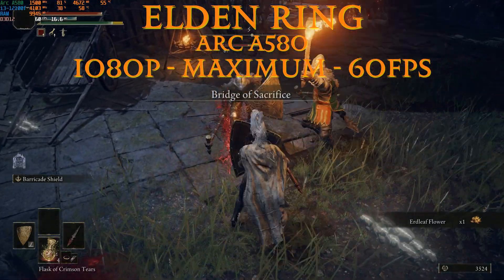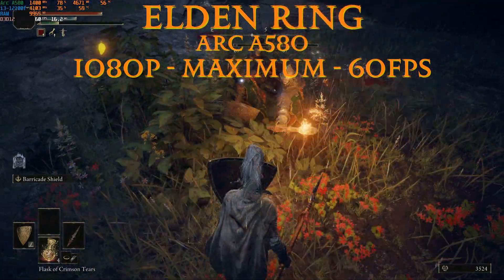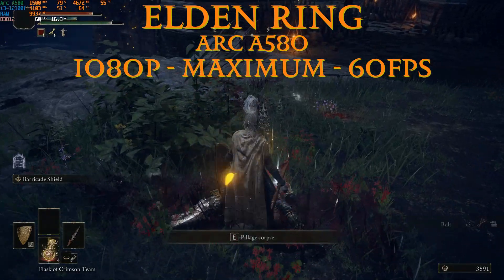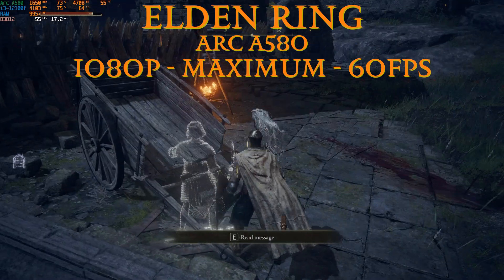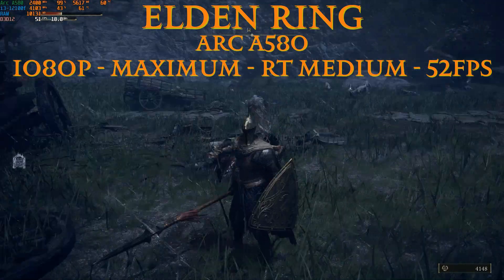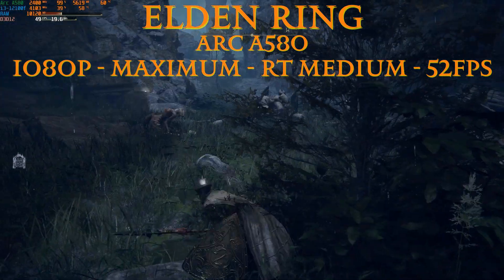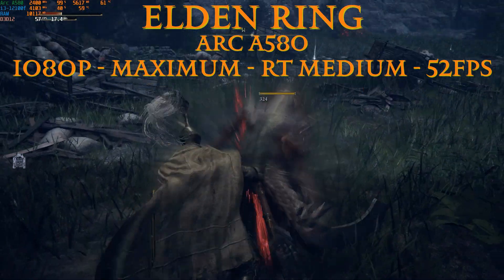Now let's jump to the Arc A580 — a card with even more VRAM and a lot more performance. At maximum settings 1080p, we reach the game's cap of 60 fps. If you want maximum fps and maximum visual quality, the A580 is your best bet. You could probably go down to an i3 9th or 8th gen with 8 GB of RAM from minimum requirements, though we're normally using nearly 10 GB. Since we're maxing out fps, let's turn on ray tracing: at medium ray tracing with maximum visual settings we average 52 fps — still highly playable. VRAM usage bumps from 4.3 GB to 5.6 GB, and with 8 GB available there's plenty of headroom.